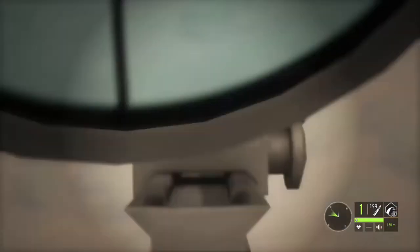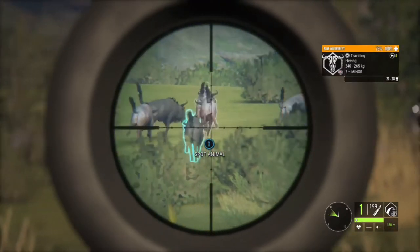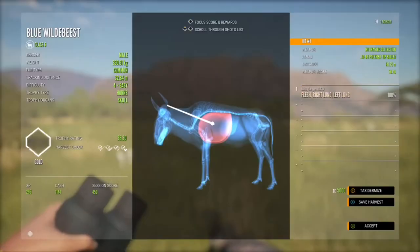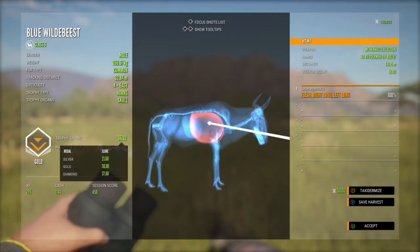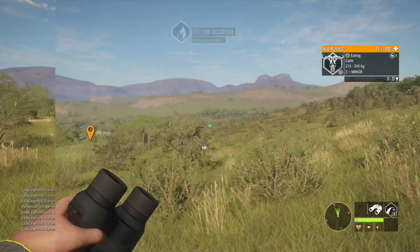There's one of the smaller levels — might as well take another one while they're running away. I'm using the 30 odd 6 or the M1; those are my two favorite weapons for hunting wildebeest. There we have another nice gold at 36.3, weighing 260.91 kilograms.